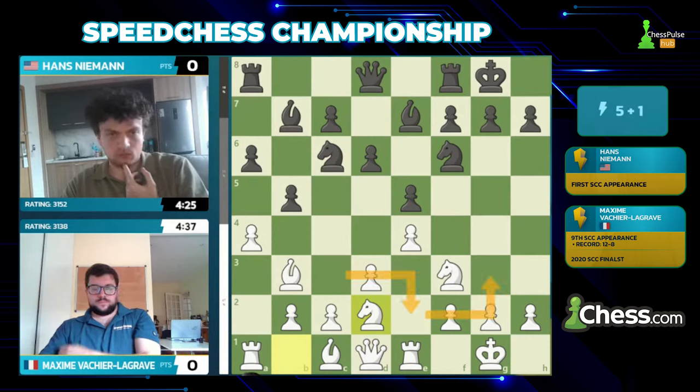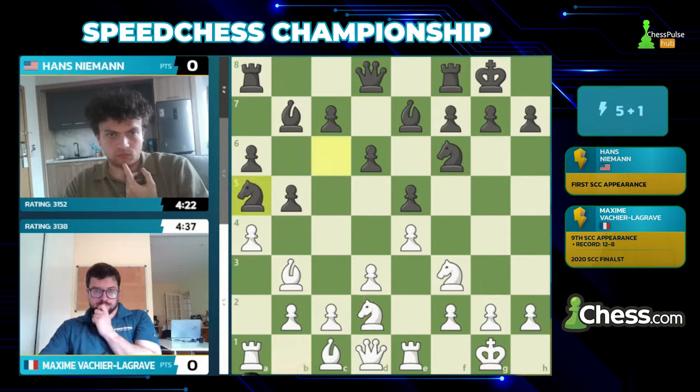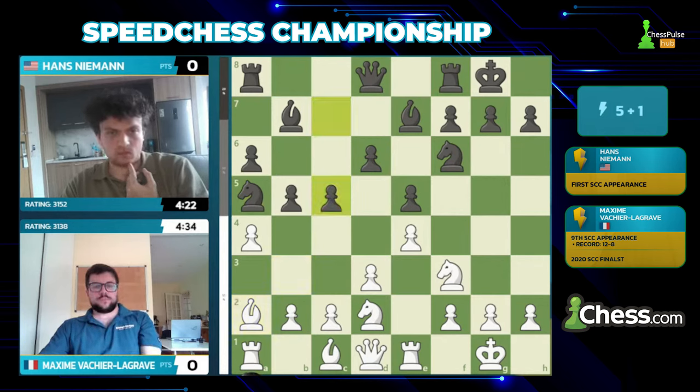Sometimes the knight goes to c3, but often the destination ends up being g3 — you can go through several different airports. Knight b-d2 is the traditional way to play. Knight a5, preparing queenside expansion with c7-c5. So far pretty standard treatment of the opening by both sides.